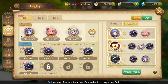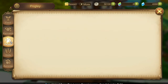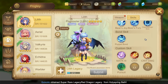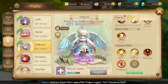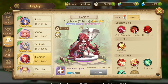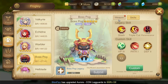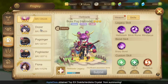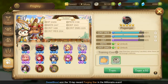Here are my Poglies — attributes at levels 4, 5, 4, 6, 7, 8, 10, 10, and 11 attributes. Train them all you want if you have biscuits.